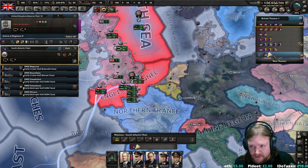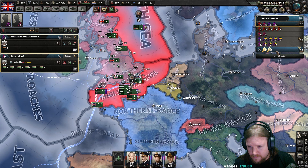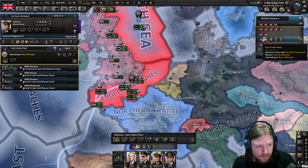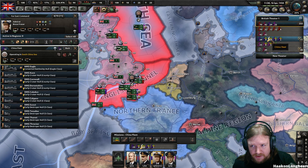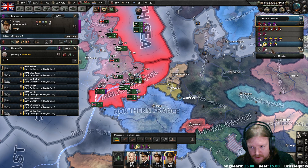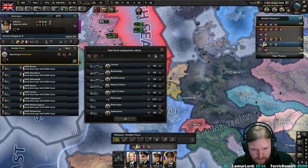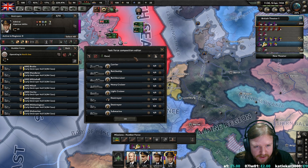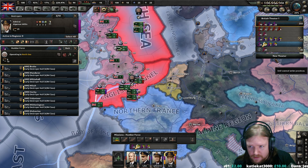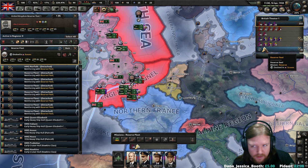Oh, these are my Americas fleets — I'm going to ignore those for the time being. And then these are the Far East Command, which I'll just leave as is for the moment. These are my destroyer fleets and they're going to be just ten destroyers. These escorts — OK, those are all in training so we'll just leave the escorts alone for now.